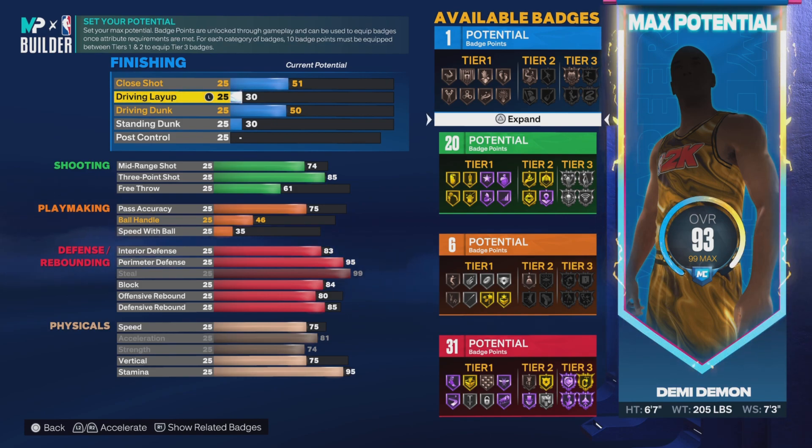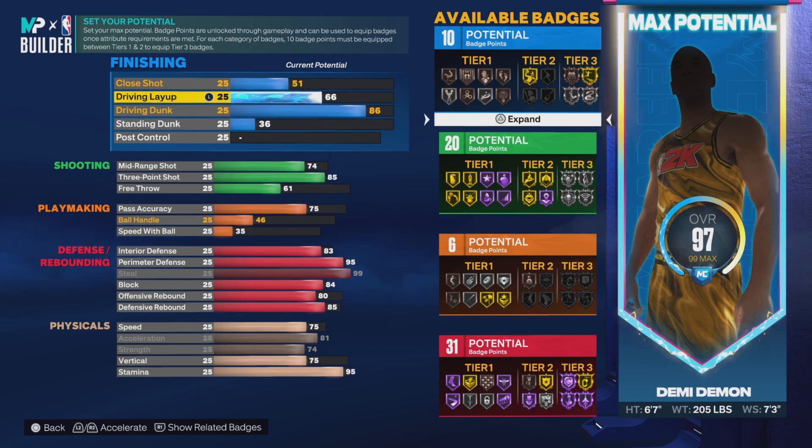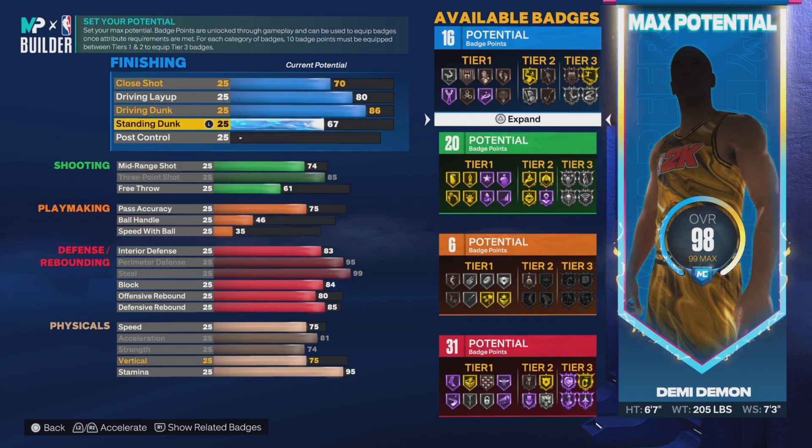Driving dunk at 86, layup around 80, standing dunk down to about 61. We keep bumping things up little by little and that's where we hit the 16 badges right there. This is the build — this is a perfect example right here.